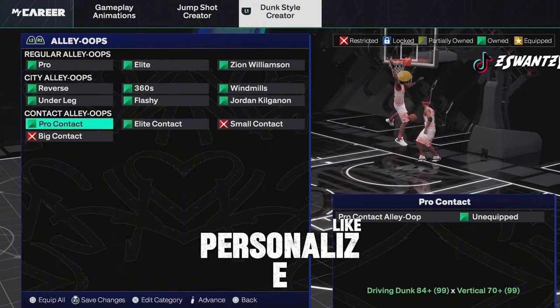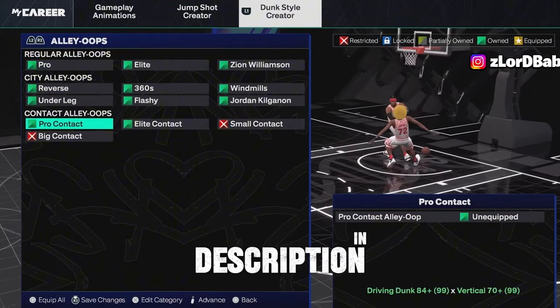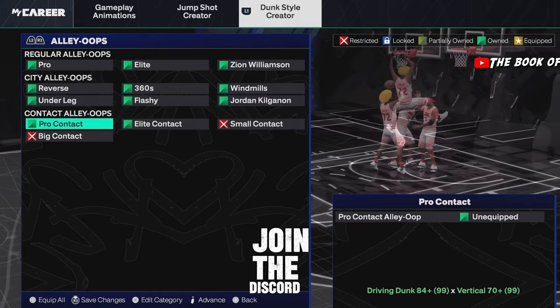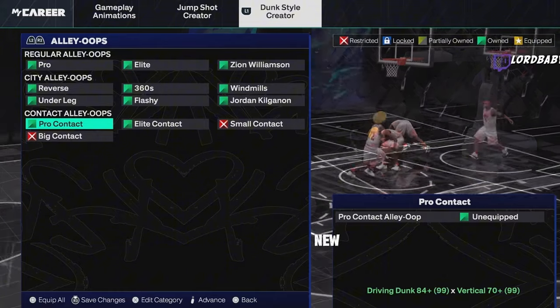If you want me to personally help you with your build's dunks, join my Discord — the link is in the description. DM me for personal dunk recommendations. Also click the video on screen if you want to know the new glitched fadeaway jump shots.